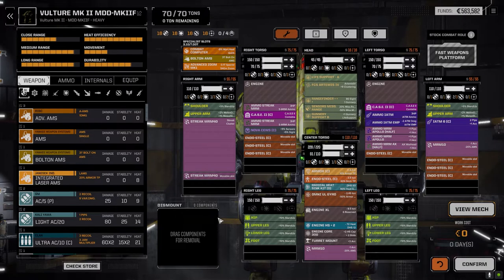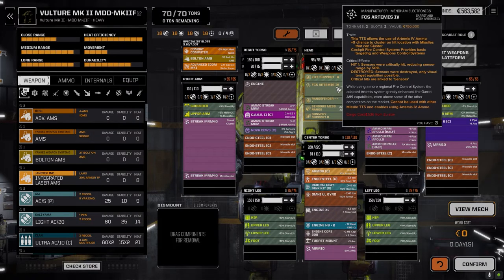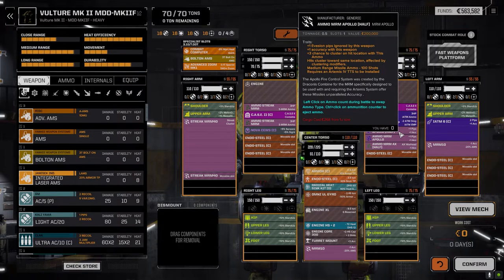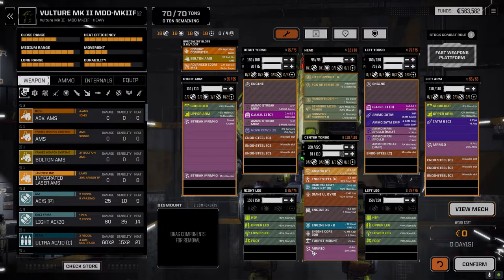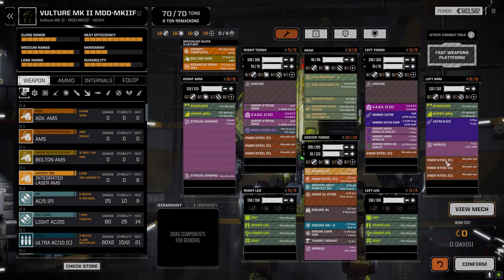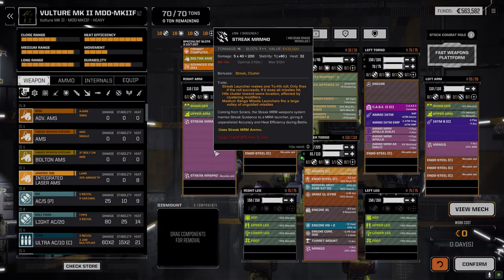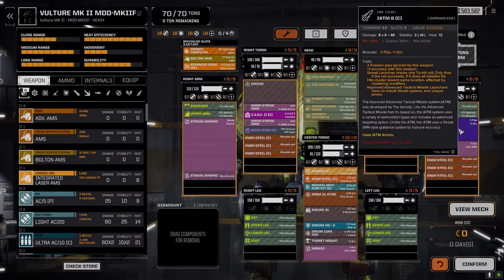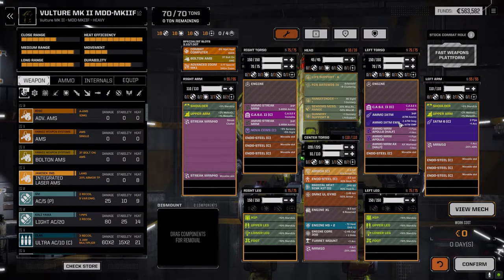It's close to the same load we had before. We lost a lot of stuff off this guy — lost all our MRM ammo, which really sucks. So I decided to replace the missile targeting system with an Artemis system in order to utilize the Apollo ammo we have for the MRMs. We had four MRM tens before; we're down to two. We had a Streak 30, now up to Streak 40, which is good. And we have an iATM6 because we have some EMP ammo for it.